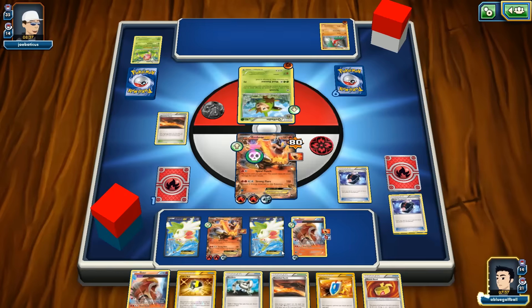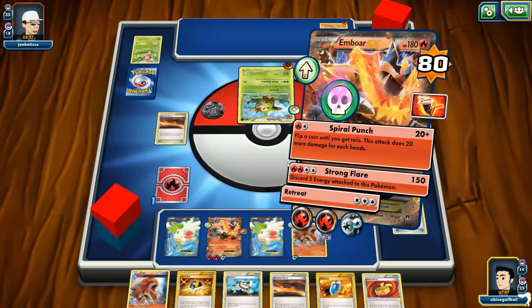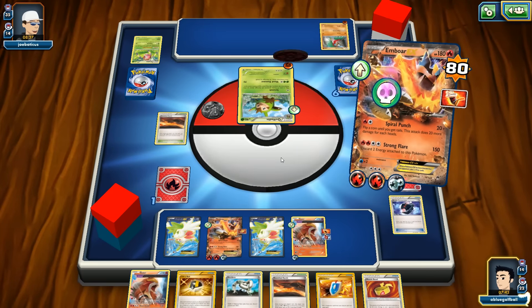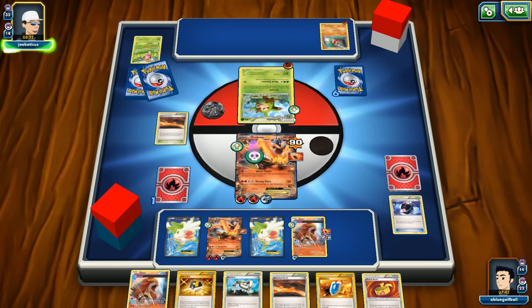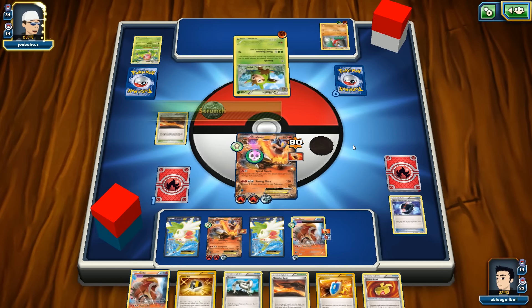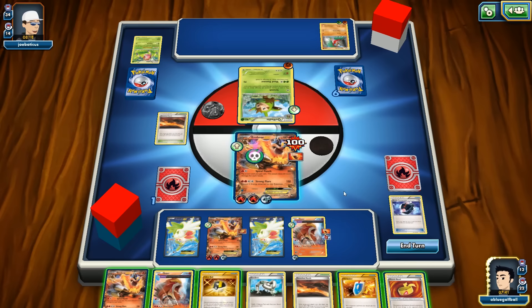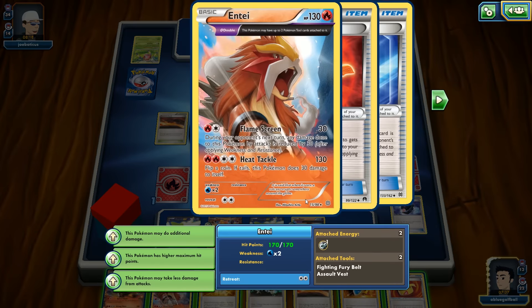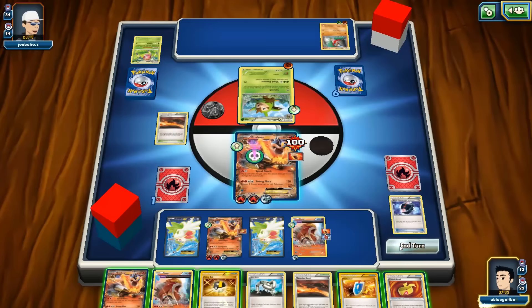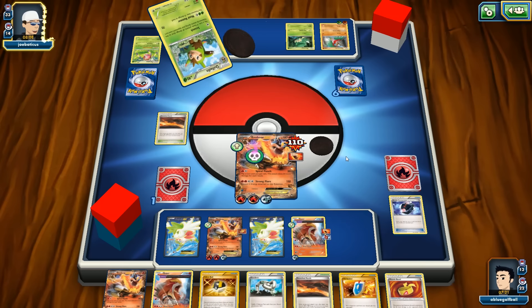We try Spiral Punch — it flips tails. Maybe if he just keeps Scrunching the whole way and we never get our last card — the Lysander — we'd lose. That would be tragic. He could poison us to death. We still have 220 HP but we'll end the turn and wait to see if he flips tails on Scrunch.